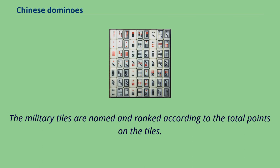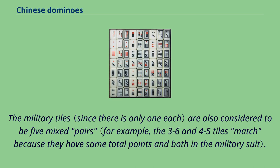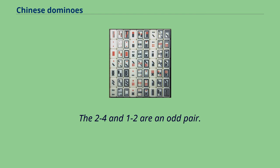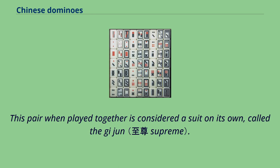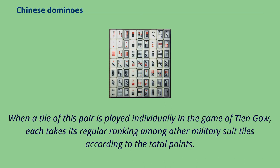The military tiles are named and ranked according to the total points on the tiles; for example, the nines rank higher than the eights. The military tiles are also considered to be five mixed pairs, and among the military tiles, individual tiles of the same pair rank equally. The 2-4 and 1-2 are an odd pair — the only tiles in the whole set that don't match other tiles in the normal sense. This pair, when played together, is considered a suit on its own called the gijun. It is the highest ranking pair in the game of Pai Gao, though the tiles rank low individually. When a tile of this pair is played individually in the game of Tian Gao, each takes its regular ranking among other military suit tiles according to the total points.